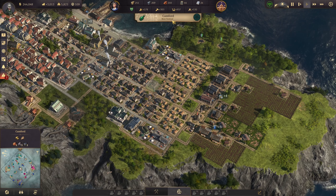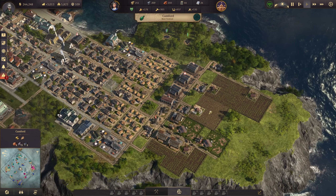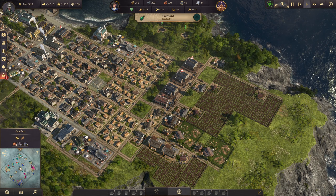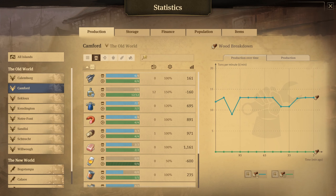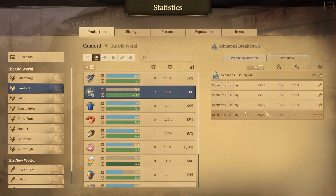I can't see exactly how much influence I have because I have a beer festival going on for 30 minutes - actually that's kind of good, that way I can move stuff off. Let's take a look and see - I've got four schnapps distilleries running at 150%.